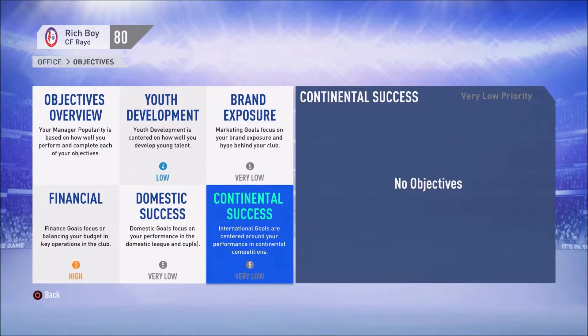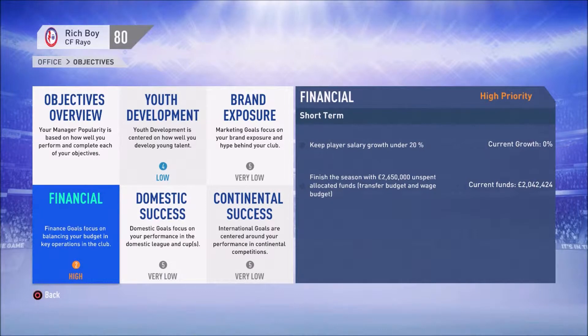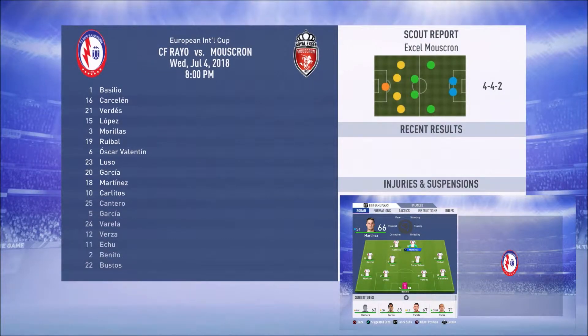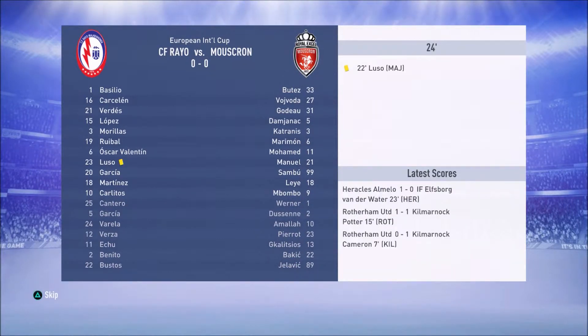Just going through a few of the objectives of this season that the board are hoping for us to hit, which hopefully we will be able to hit most of them. Obviously we ain't going to be able to hit all of them, they're not wanting much on a lot of them though, as you can see most of them are 4 and 5, there's only 1 on 2, so we should be able to hit most of them. But we do get an offer straight away at this club for our goalkeeper in Basila, which we definitely say no to as we go into our first pre-season game.